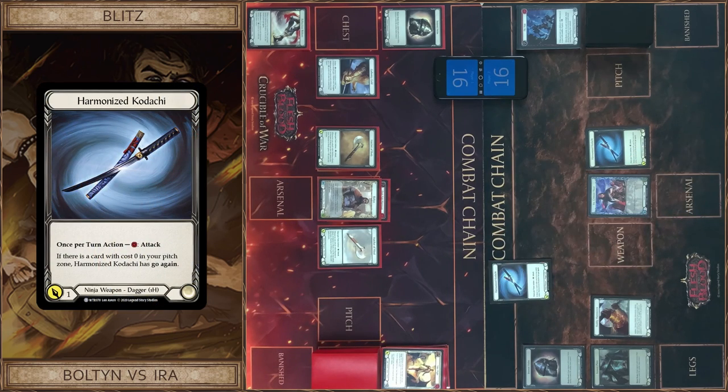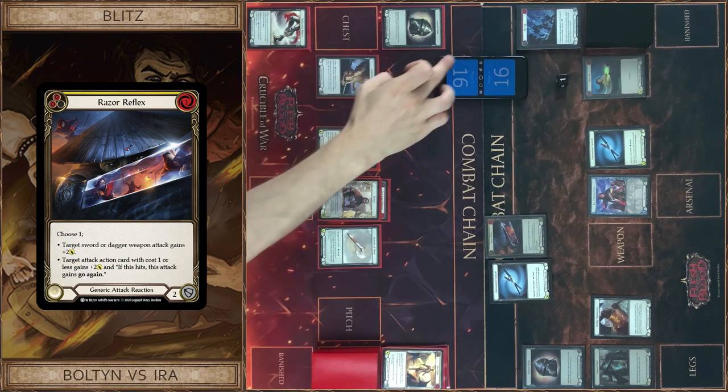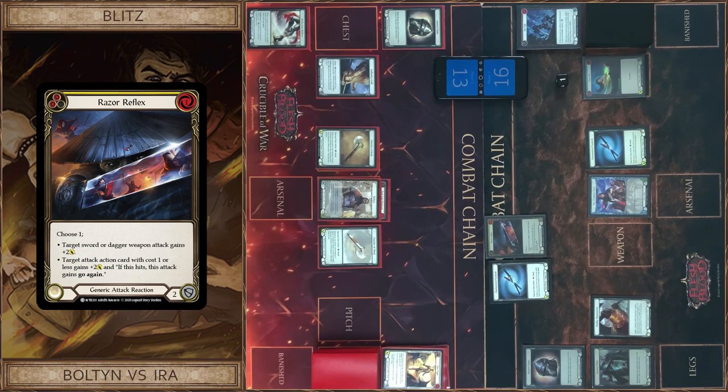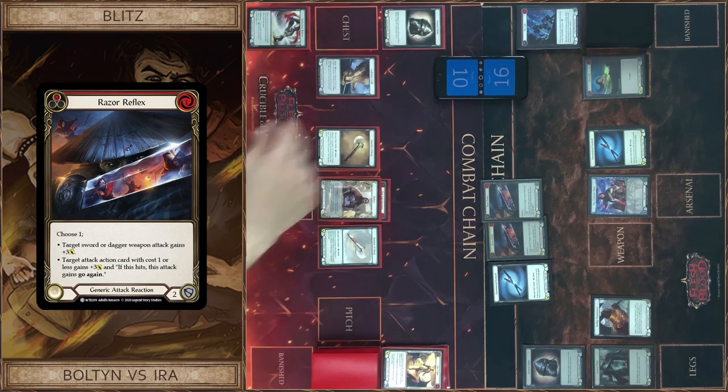Kadachi. Pay for this, two floating. No block. Wait — I add Riser Reflex, so plus two. Okay, I got three. And one more here. That's all.